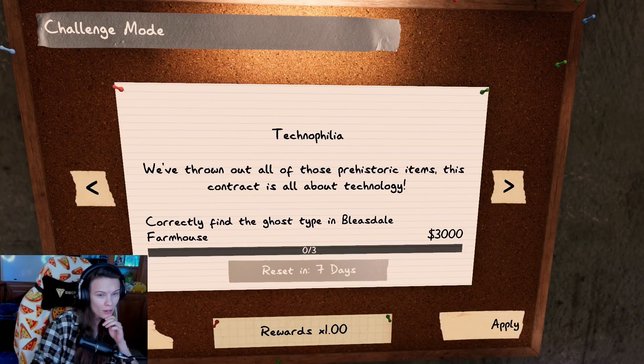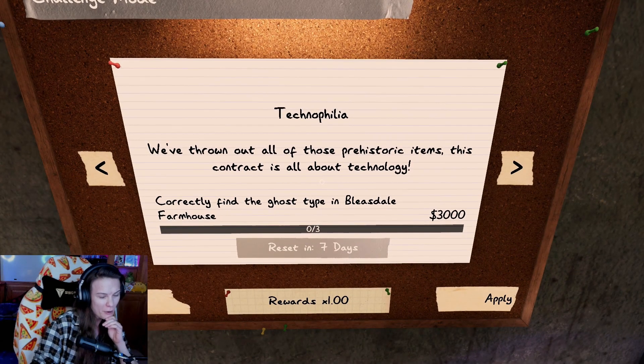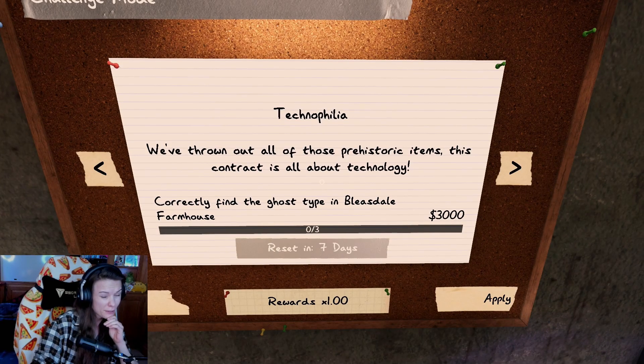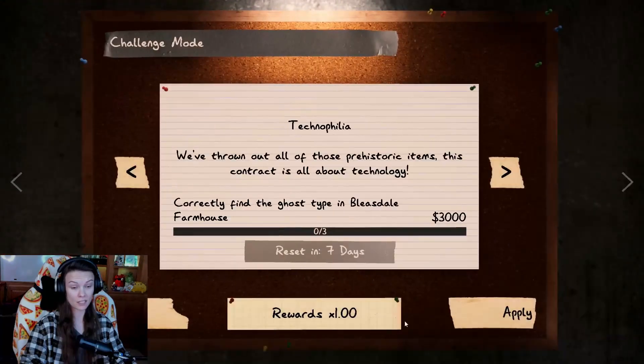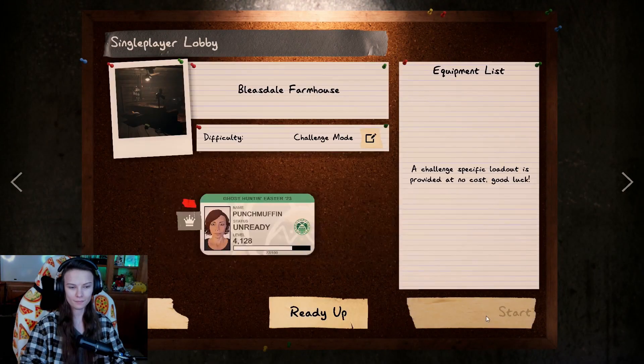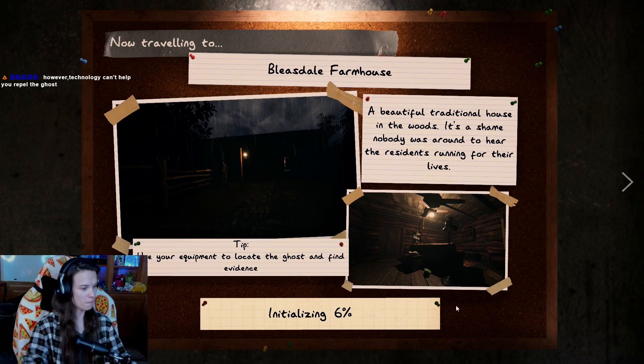So the lover of technology threw out all those prehistoric items. It's all about technology, so I'm assuming no pills, no smudges, no candles - that kind of challenge. Oh, I already have Bleasdale selected. Let's go! Let's hop in, no time to waste.